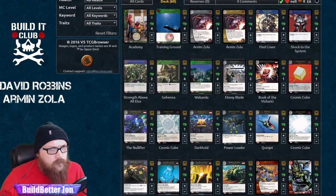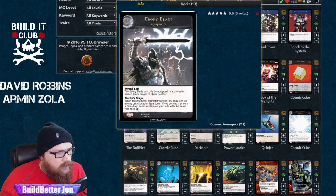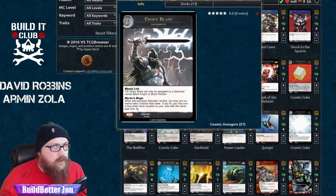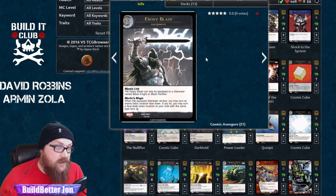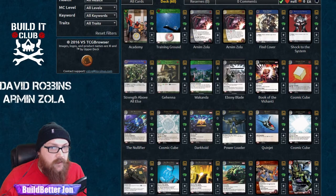What are you usually aiming for with Ebony Blade — is it always yellow? Actually, I'm almost using it to turn out any basic location. If they play a basic location they usually want it for something, so if I can get the ability to flip one of mine up, I go for it. So you're using it more like Quake's MC power — denying resources — and if you get to turn something up it's just a bonus. Right, or they waste a plot twist just to make sure it can't strike by lowering its attack — that's fine by me too.